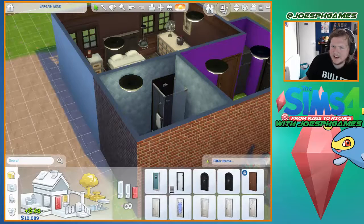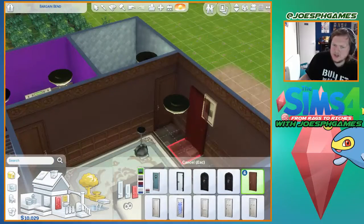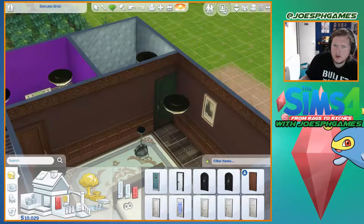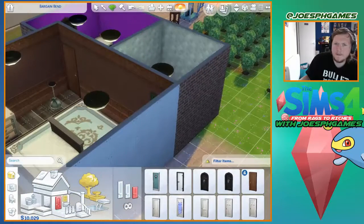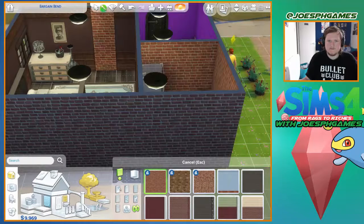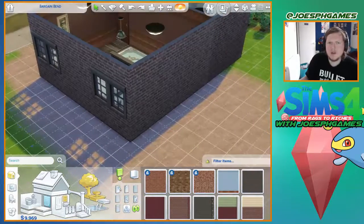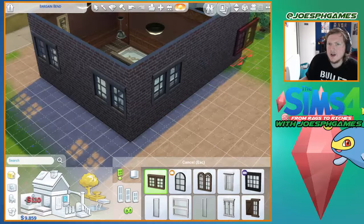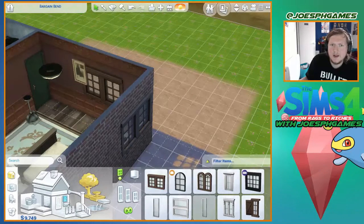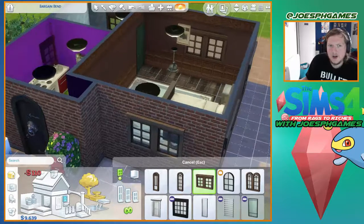I need to move that photo again. I need to — I can sell that. There we go. Does this door come in blue? That might actually work. There we go. And now take this and put it all over the walls. Then take these windows and put them all around the house because windows would be cool.